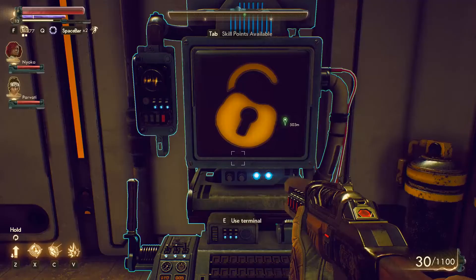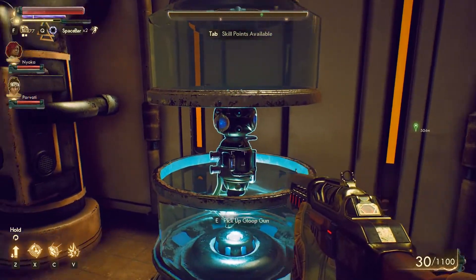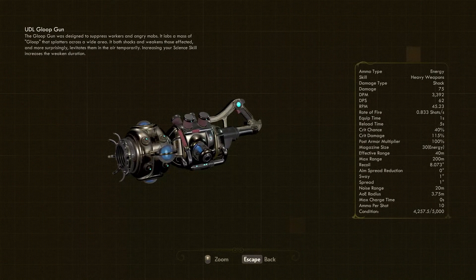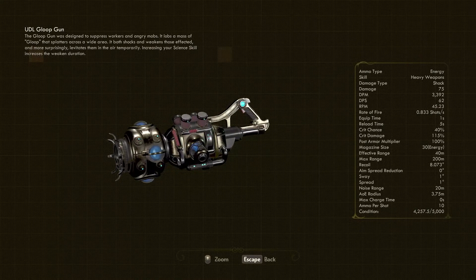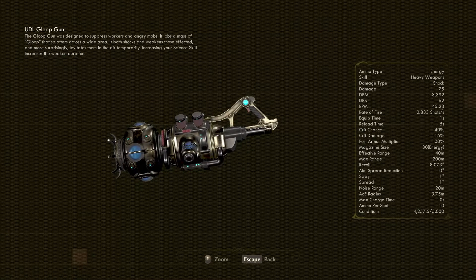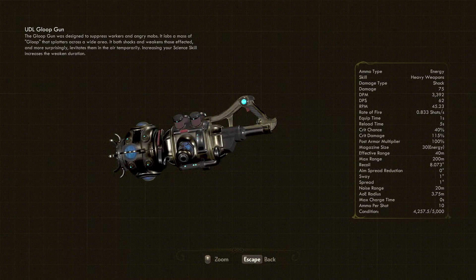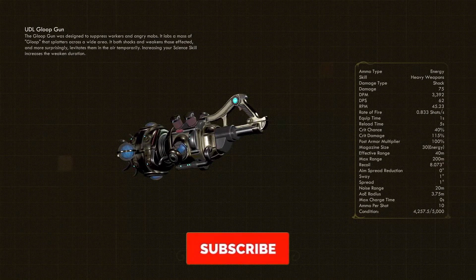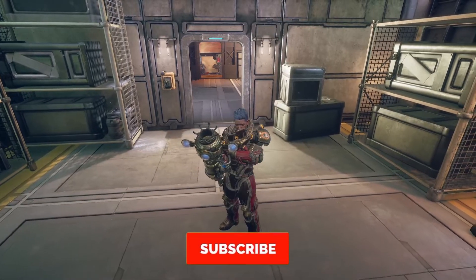Exit and claim your gloop gun. I'm going to put the stats up on the screen. I think this is a pretty good gun for CC, and it's AOE as well, so it's very good — you don't see that in many guns. Like the video if it helped you at all, and subscribe if you want to see more content like this. Thanks for watching and peace.